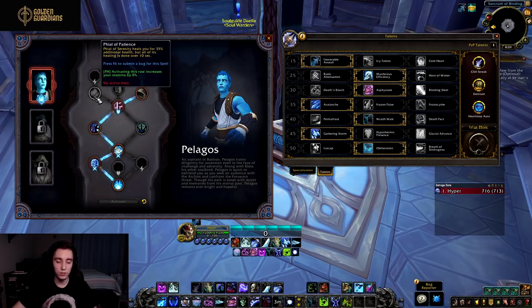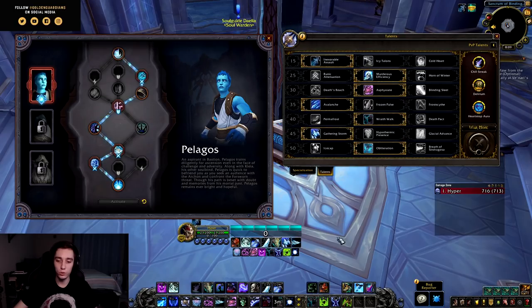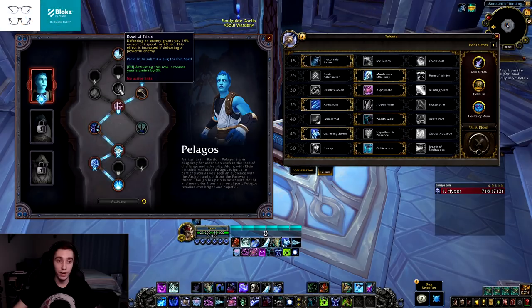Moving to the second row, we have Phial of Patience: Phial of Serenity heals you for 35% additional health but all of its healing is done over 10 seconds. This might be decent in PvP, but in arena it has absolutely no use since you can't use your Phials at all.